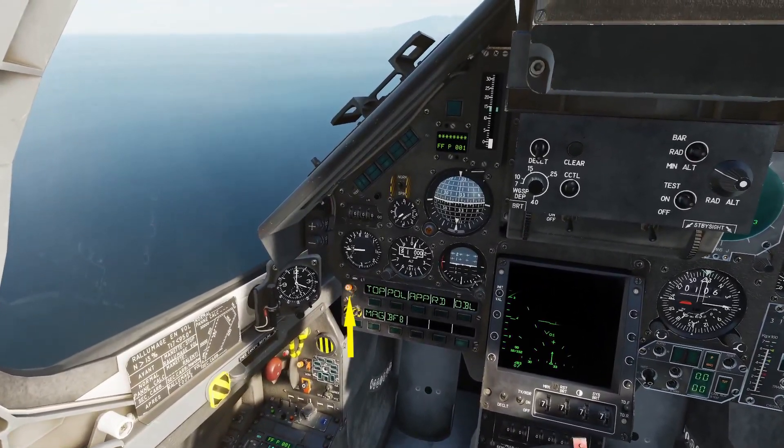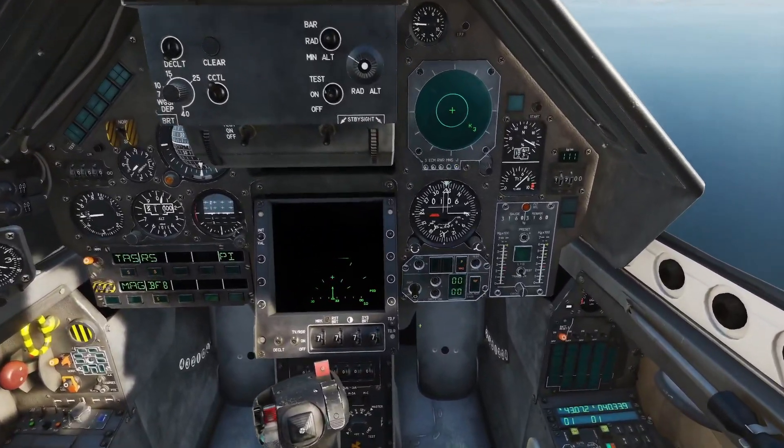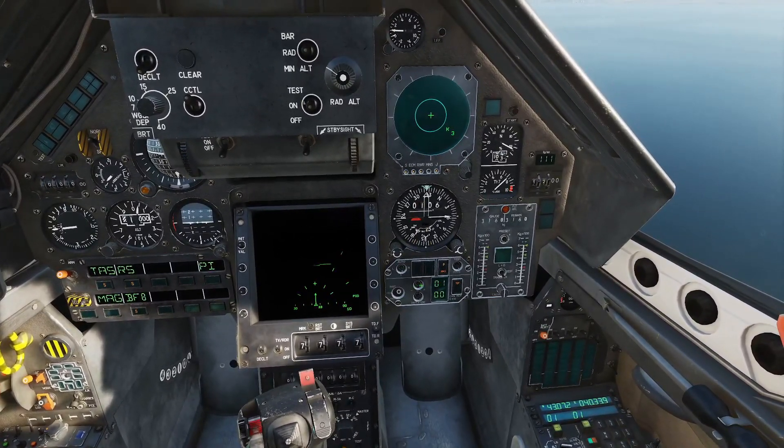First as always, set our master arm to ON and select BF-8 on the PCA. Next on the PPA, we will need to set our fusing to instant, and then select the number of bombs for release. For this instance, we have 18.